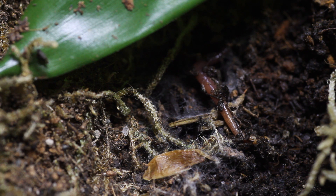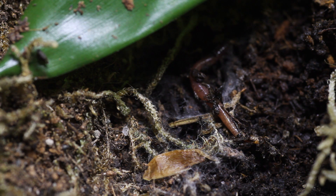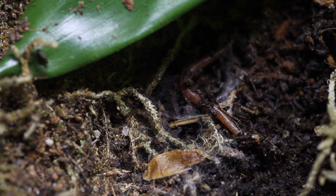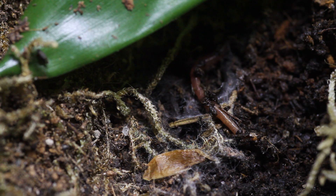As plants grow, old leaves will die off. Those leaves are broken down by fungi, woodlice, soil mites, springtails and worms. They are then returned as nutrients for the plants, and so the plant goes on to thrive.